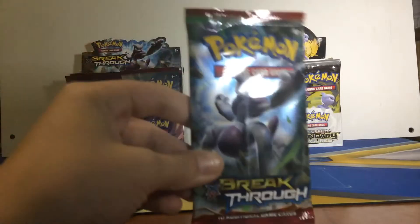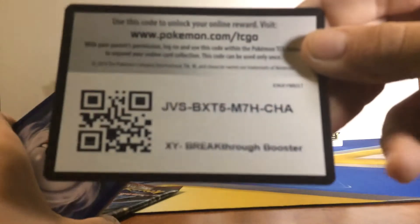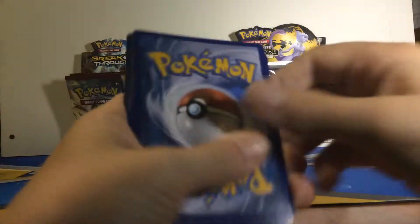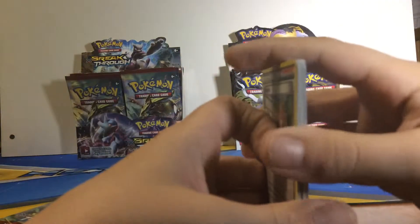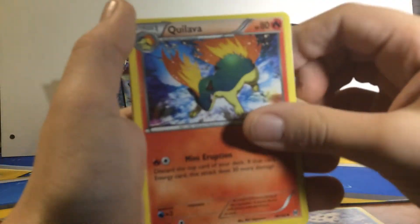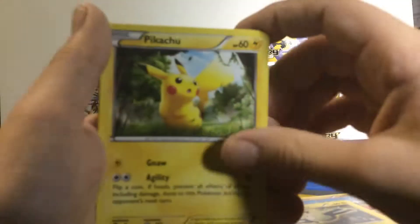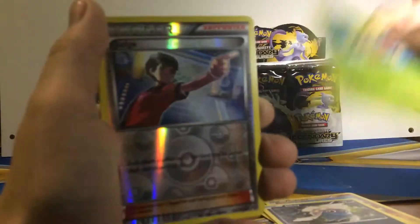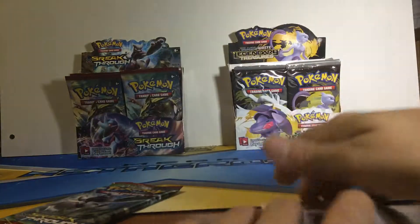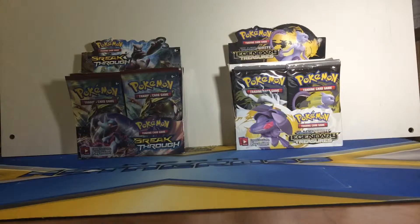And then we have another Mewtwo. We opened three packs so far - I took out five packs and we've had five Mewtwos. First we have a Bridget, Vanillish, then a Quilava again - we have like four Quillavas but I like that card so it doesn't matter. Cubone, Magnemite, Pikachu, Inkay, Chespin, Judge. And the rare is a Mr. Mime. I'm not mad - because the first pack we pulled Mega Mewtwo, you can't really get better than that.